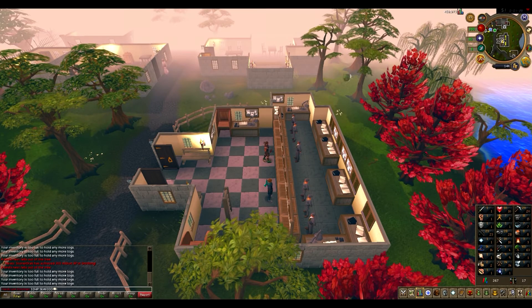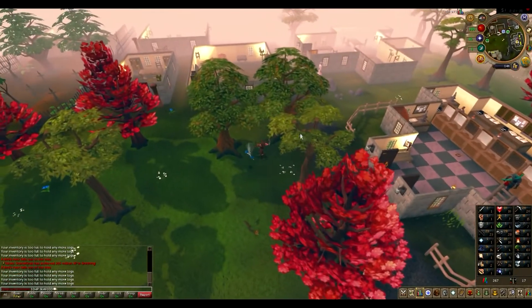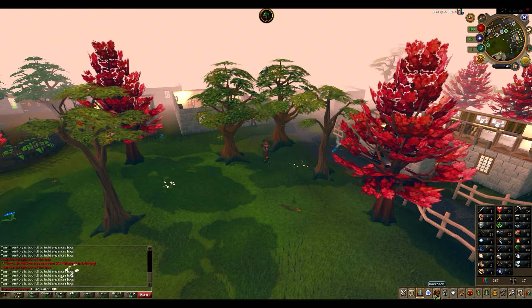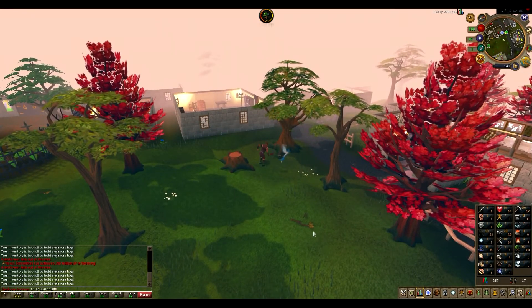By the way, I found out a couple days ago — when I finally got 28 thieving — that I can't get nature talismans from the RD nature chest, which I had thought I could. So I had to find another way to get the nature talisman or a tiara. I found out that magpie implings drop nature tiaras, and I think that's probably the only way I can get access to the nature altar.